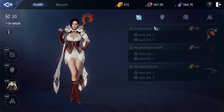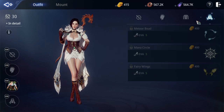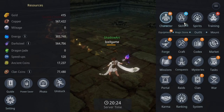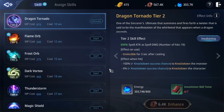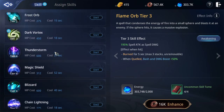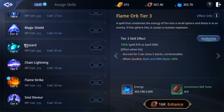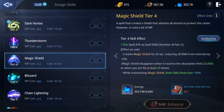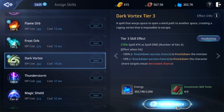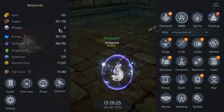Outfit also gives CP but it's very low, so you can skip this for now. Next is skills — I suggest you keep upgrading your skills because it's very important. Skills give more CP, increase farming speed, increase boss DPS speed, and help you kill other players easily. Normally I upgrade all skills to level four first, then read rare books after.